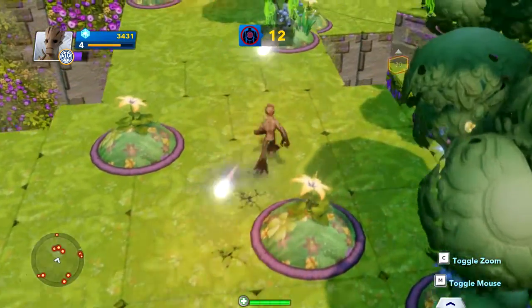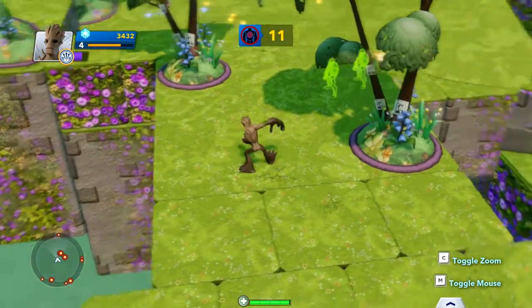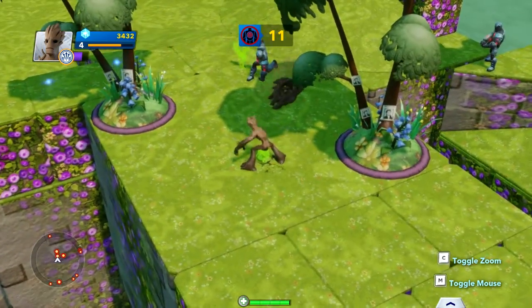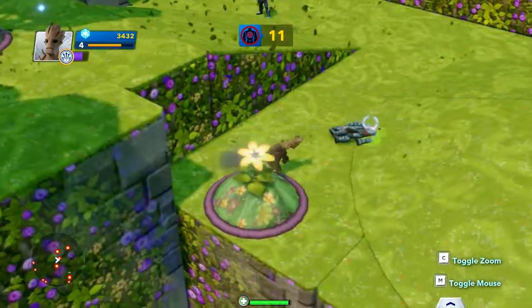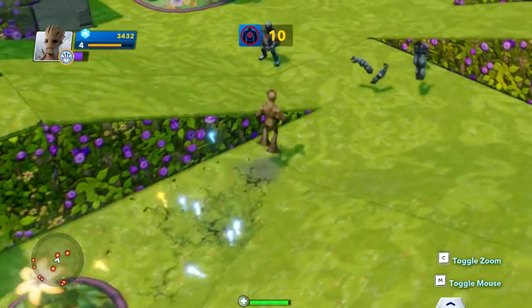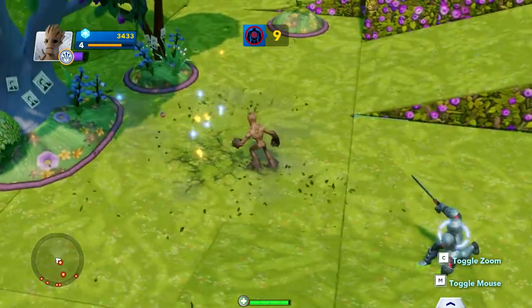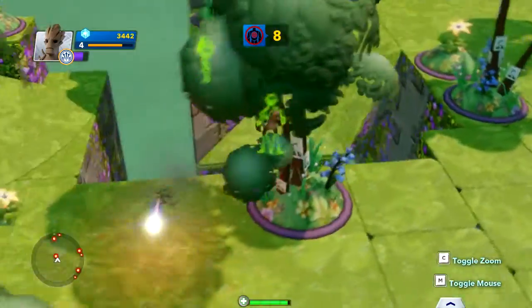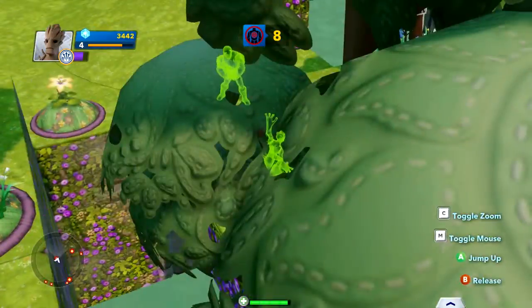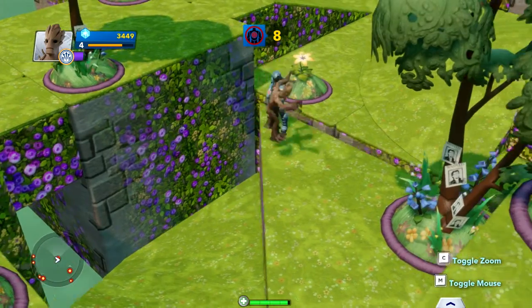His special ability is actually him getting big and throwing himself around. It's pretty cool. If you upgrade it enough, he looks like what he looks like in the modern Marvel Universe. I am Groot. This guy's getting wrecked. He doesn't have any flying or anything, which sucks.